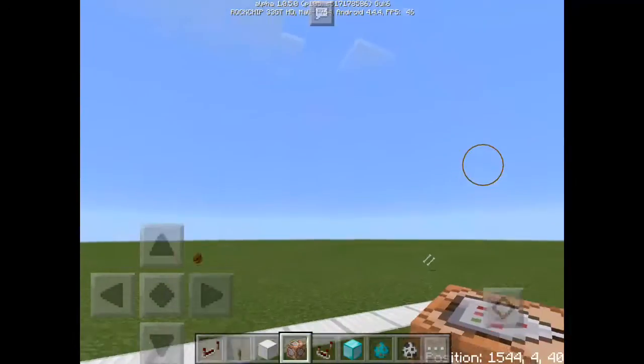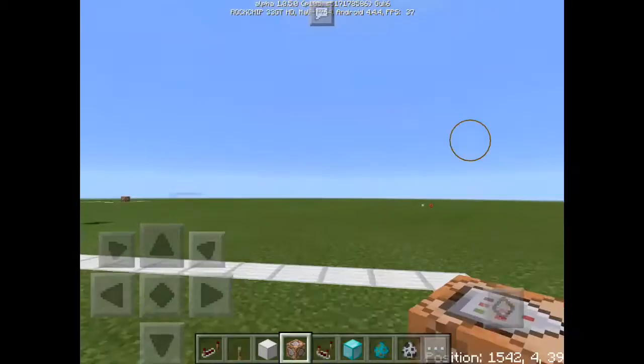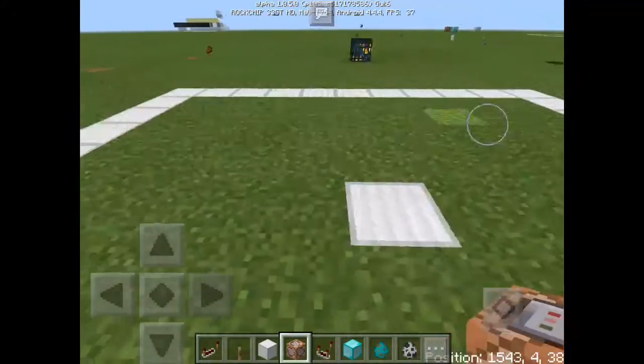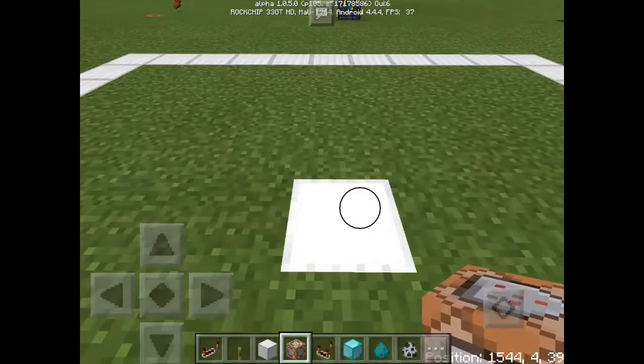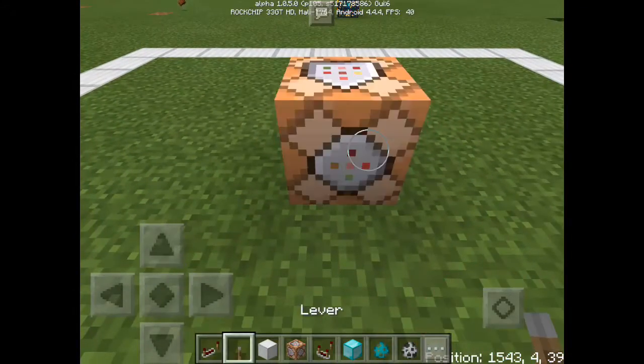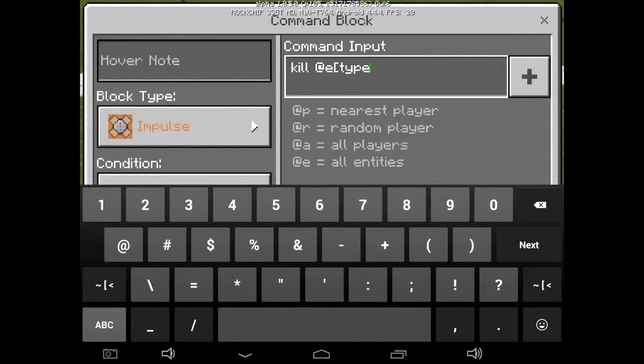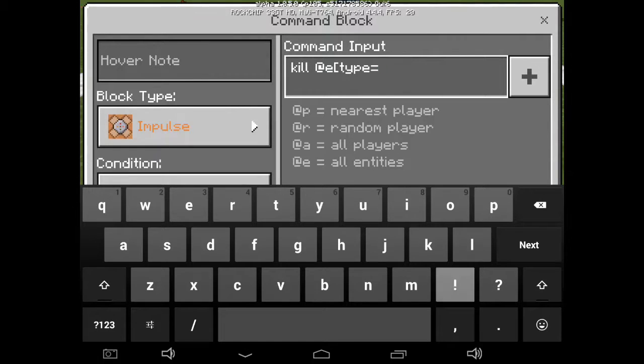Alright guys, let's start the tutorial. First, you need to give yourself a command block so you can execute the command. Place it down, tap it, and type 'kill', then add '@e', the square bracket, and then type 'type' equals exclamation point, then 'player' — which means it's not going to include me to get killed.